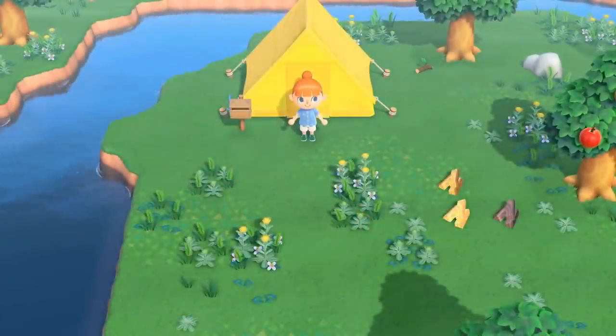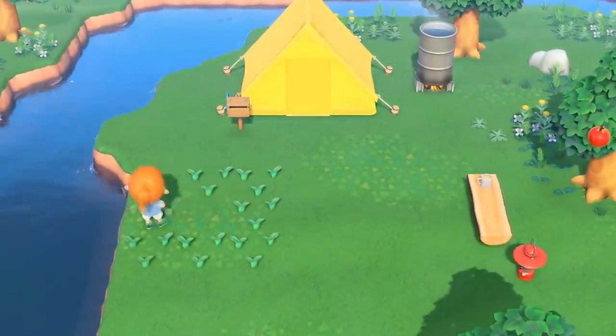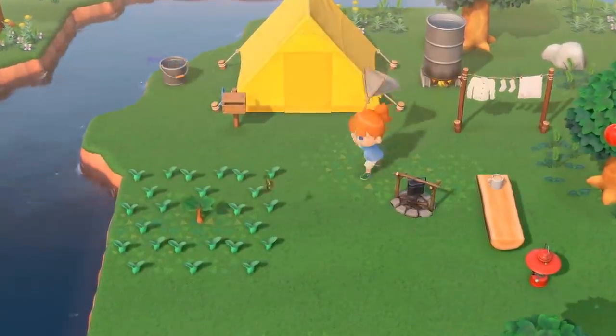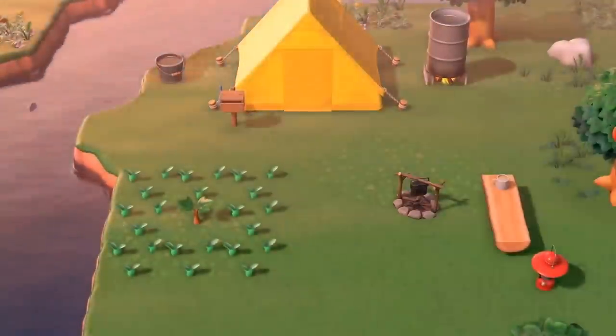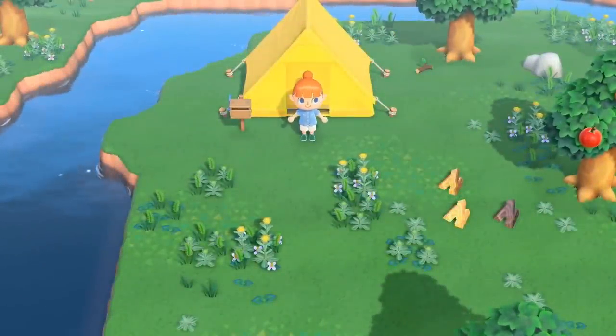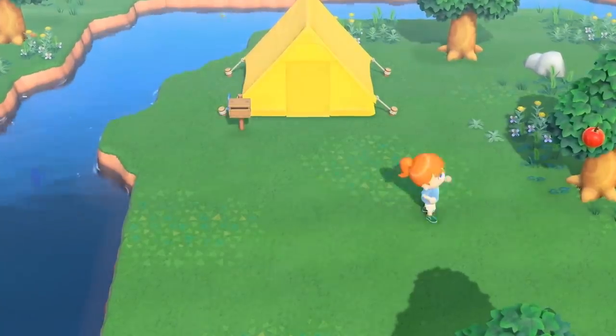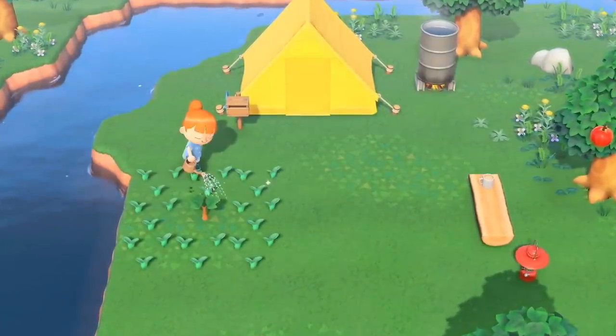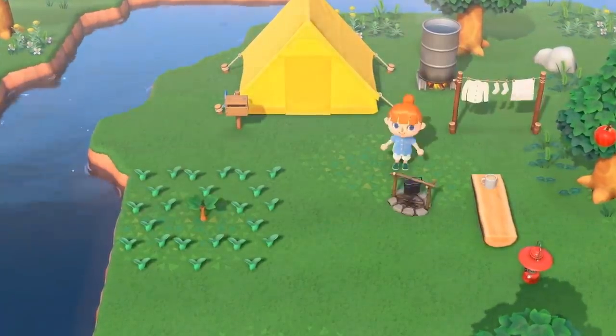The scene changes to what looks like the next day, and the villager begins removing weeds from the ground to clear some space. I was thinking it would be neat if these weeds could be used to craft other items. The player then proceeds to place down what looks like a tree sapling surrounded by smaller buds of some kind — these could be flowers, and now they take time to grow.